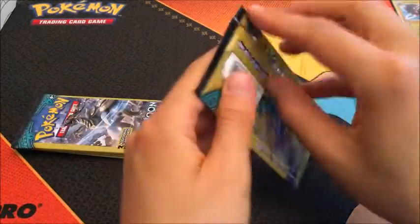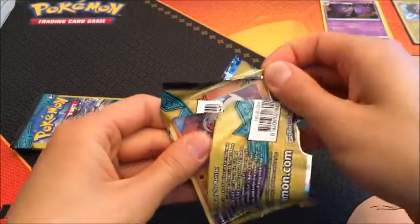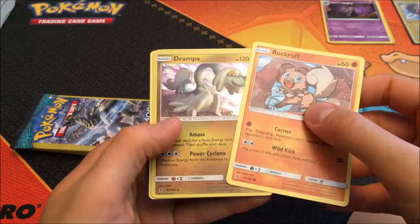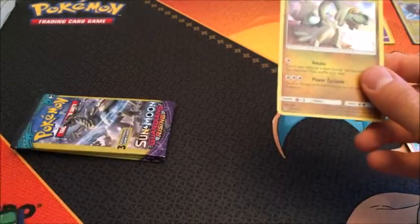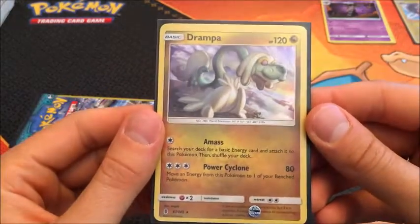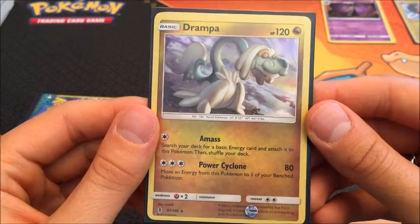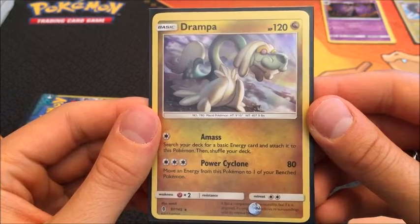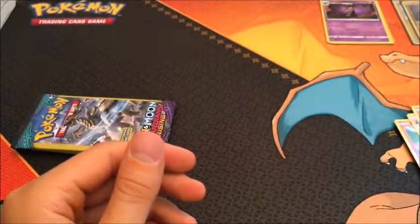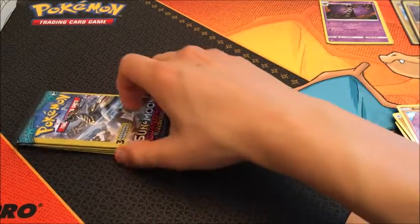Let's see — I'll put these off to the side. The Ninetales — grabbed off a tiny piece there. Rock Rough. We got Rampardos Ultra, so I guess it's a second tin we're doing. That's a solid dragon card. Amass: search your deck for a basic energy card and attach it to this Pokémon, then shuffle your deck. Power Cyclone: move an energy from this Pokémon to one of your benched Pokémon. We've got two tins now and three packs.